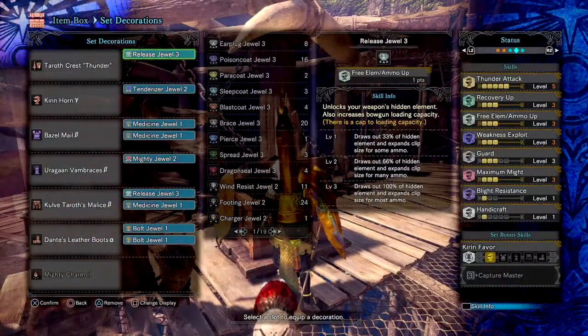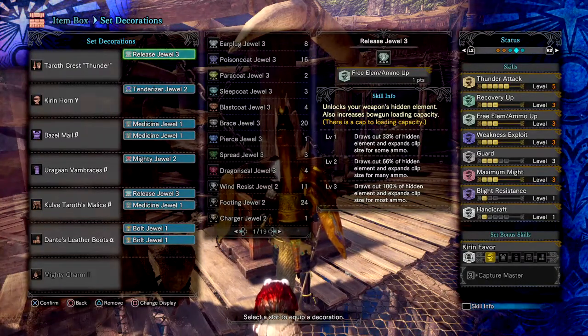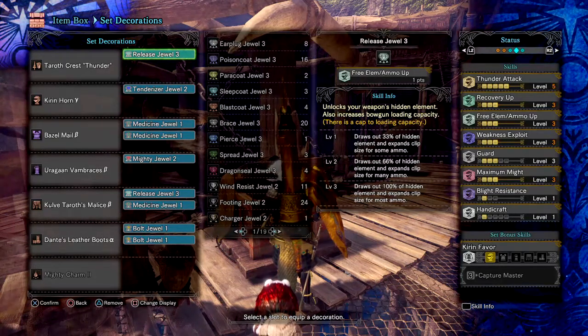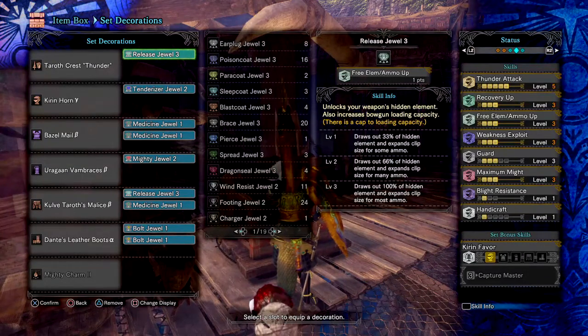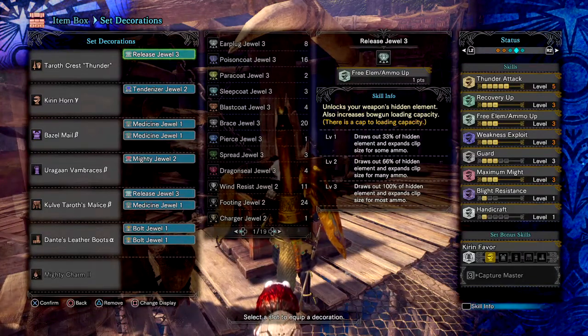Thunder Attack 5 to max out the thunder damage on the weapon, making it lethal against monsters weak to thunder. Handcraft 1 for a small sharpness boost, which is more of a by-product of having the cold re-waste. Recovery Up 3 to gain more health back per hit when combined with health augmentation — if you're not using a health aug, it only helps with potions, so it's up to you whether to keep or swap it. Element 3 to fully unlock the weapon's hidden stat. Weakness Exploit 3 for extra damage on crits. Guard 3 to block moves without flinching. Blight Resistance 1 as a knock-on effect from using the Kirin Y set. And Maximum Might 3, giving 30% free affinity to the build.